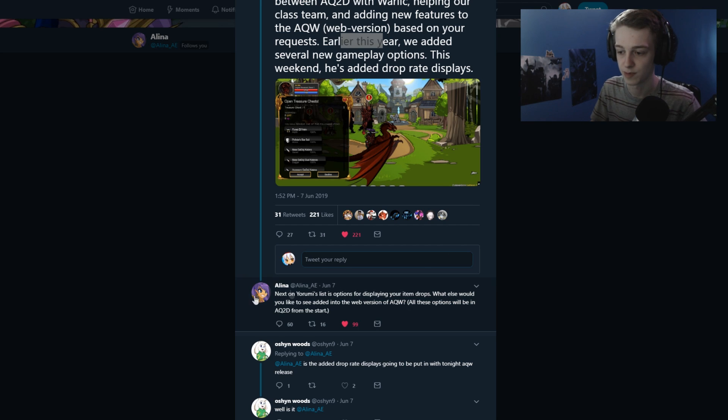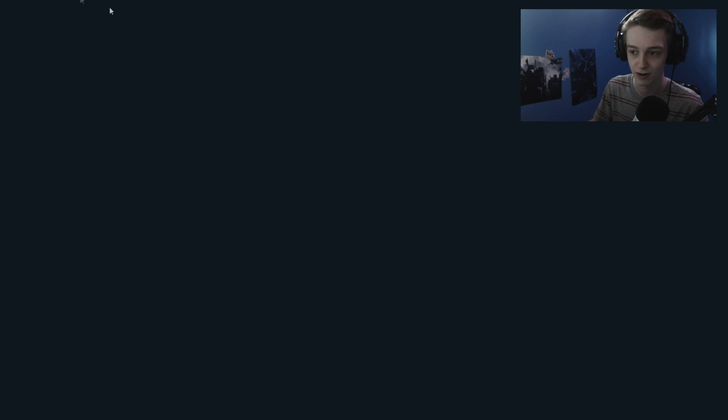Below, it looks like they're going to be displaying item drops — I think that means clicking on an item shows you what the item will be from the quest. I don't think it's the drop menu, but I would really like to see a drop menu. Anyway, on to the next thing.